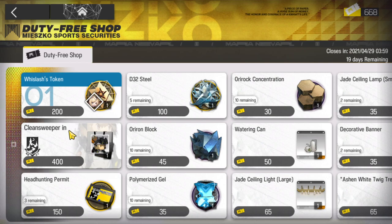Starting from the left side we have Whiplash tokens. We have Shaw's skin — oh yeah, that one is looking really good. And we have three headhunt permits, so I think it's pretty obvious that you want to buy these three immediately.